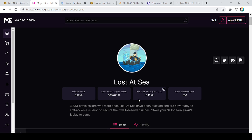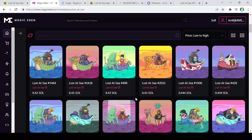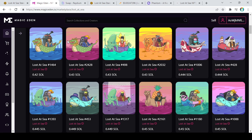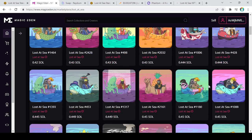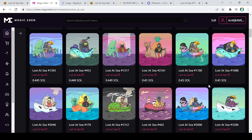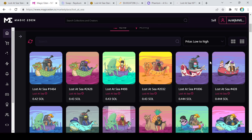Right now you can get Lost at Sea on Magic Eden for about 4.42 SOL — that's the floor right now. It is going up; I'm imagining these point-four listings might be gone by end of day. There's a lot of anticipation and people wanting to make sure they've got everything ready so they can get the free 3D NFT that's dropping.